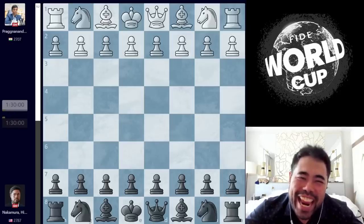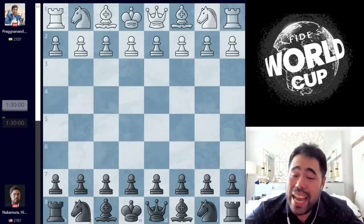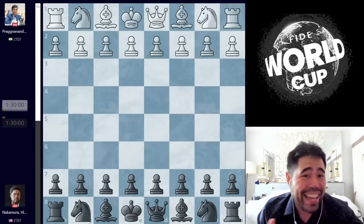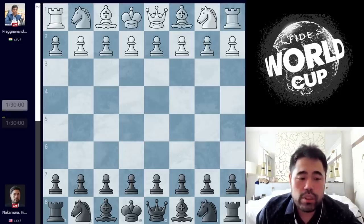Welcome back, everyone. For today's video, we are going to be taking a look at my matchup in the fourth round here in the FIDE World Cup being held in Baku, Azerbaijan. I drew the first game yesterday with the white pieces. Today is game number two — a potentially very tense situation because if I lose today, I am eliminated. If I draw, we go to tie breaks. If I win, I am through to the next round.